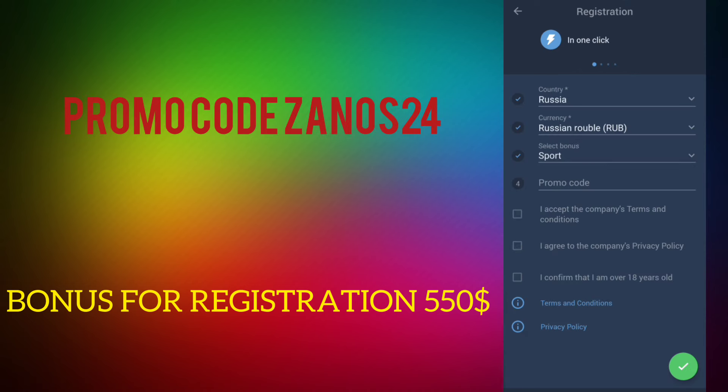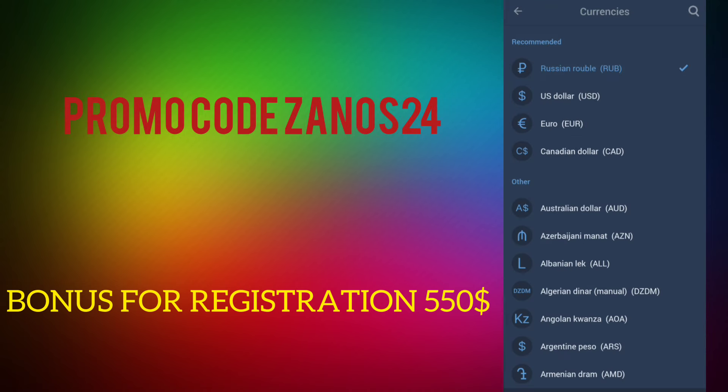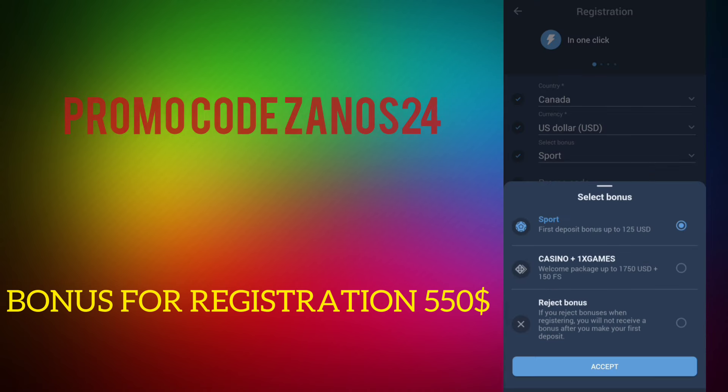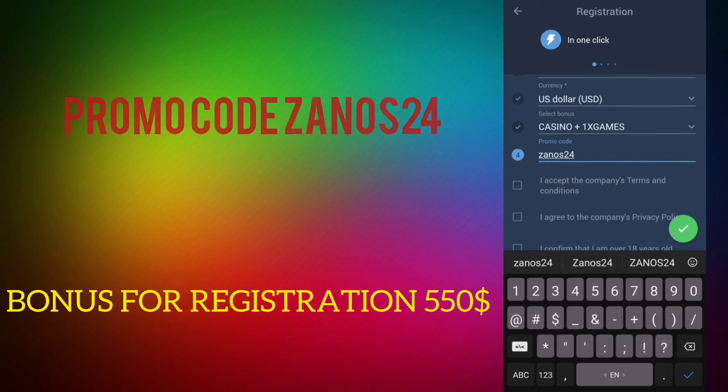Next, choose your country in one click. Set the current currency value to US dollar. Select a bonus on sports or casino, and inside enter the working promo code: zanos24.